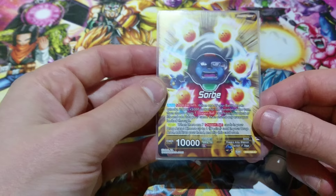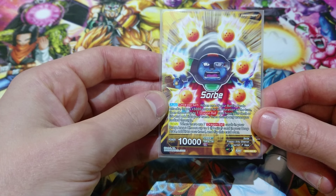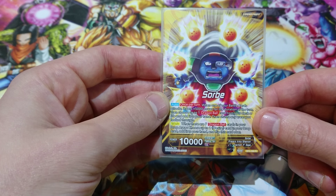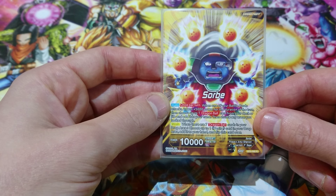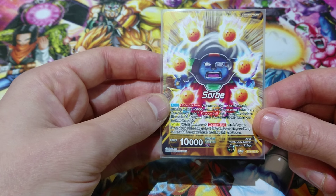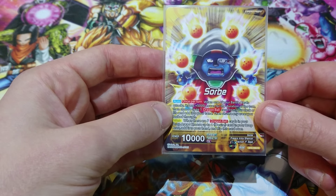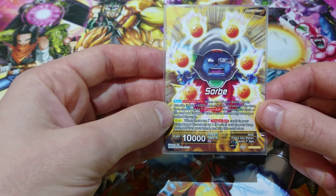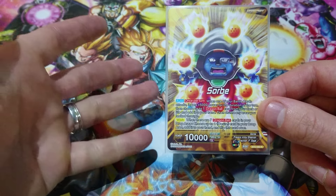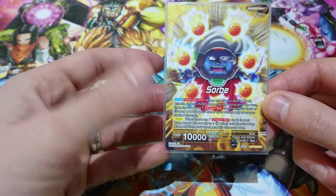So, Sorbet wish leader — on each one to put a turn, when one of your battle cards attacks it gets 5k for the duration of the turn, then you choose up to one Dragon Ball from your deck or life and add it to your hand, then shuffle. It's not as good as Shenron or Purunga where they can give you two Dragon Balls, but it's good because it's a leader that can actually attack, where Purunga and Shenron can't really do anything.